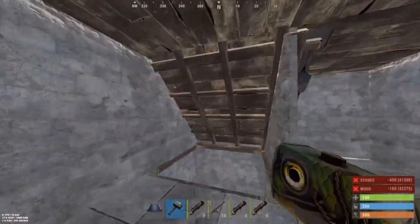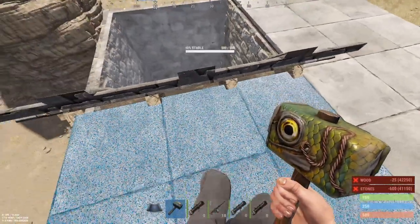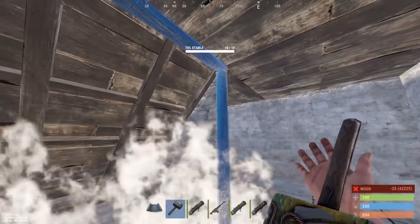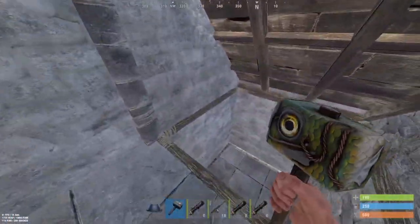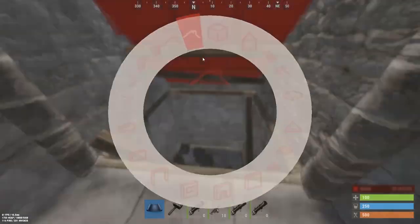You can continue doing this all the way up. Make sure you place a wall frame here, because there will be a little gap that you can shoot through naturally from just the roof. But if you put a wall frame of any grade, you're not going to be able to shoot through that. And yeah, you can bunker every floor — you can do 20 floors, doesn't matter.